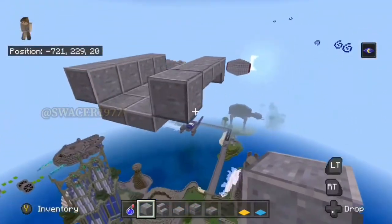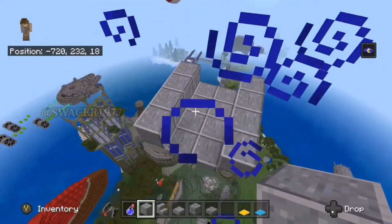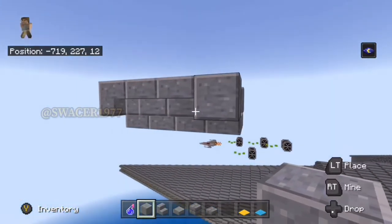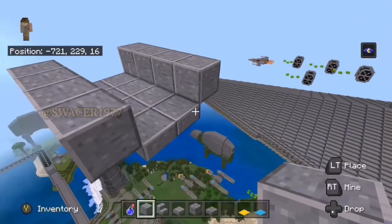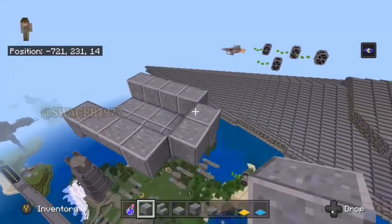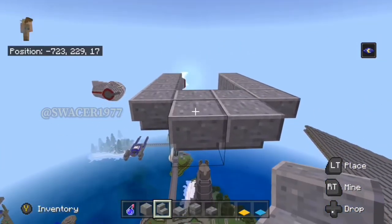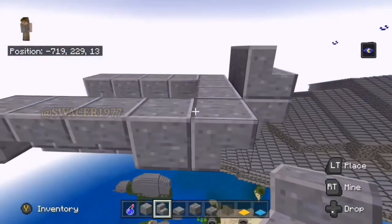As you'll see here, I've already started the cockpit for you. It is a 2x4 polished andesite slab base, and then to the sides of it on both edges, we have some polished andesite stairs and then one block in the front. Now it's a good time to start paying attention. I'm going to begin utilizing some polished andesite blocks and stairs just to give it that rounded feeling in the front, as best you can in Minecraft.